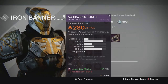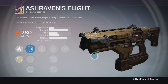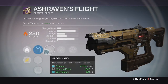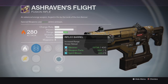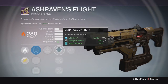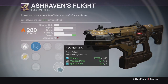At rank 5 we have the Ash Raven's Flight, which is the fusion rifle, also at 280. It has very high impact and decent range. The perks are Hidden Hand and Hot Swap — pretty decent, especially for a fusion rifle. Hidden Hand is great for acquiring your target. Down the middle it has Enhanced Battery and Rifled Barrel for more range, plus Feather Mag. If you can get Accelerated Coils in the middle to lower the charge rate, that would be an even better choice.